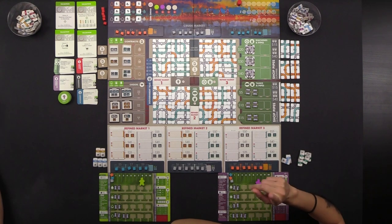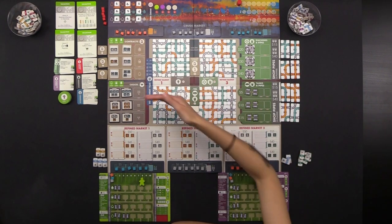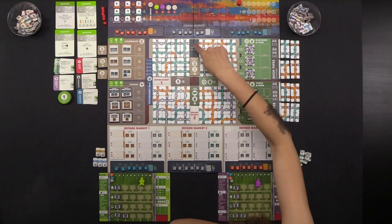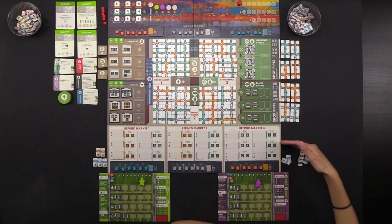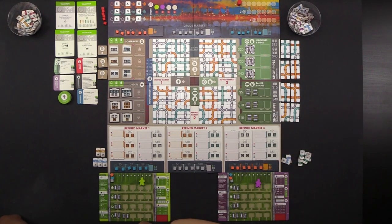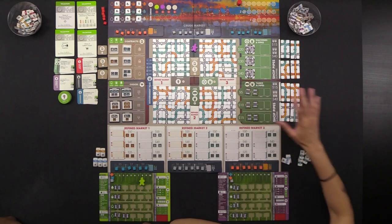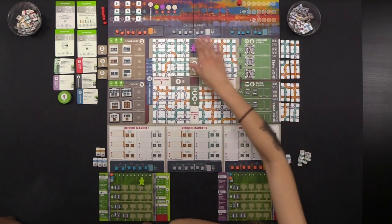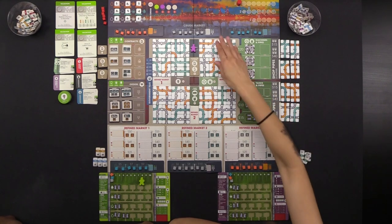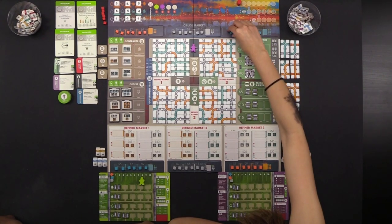On your turn you're going to take one action, with an option to take a second action at a price. The majority of the worker placement spots are in a cross in the middle. The main thing in the middle is four different markets: the crude market and three refined markets. These are the places you can go to buy and sell oil. Taking an action spot doesn't block it off for anyone else — these action spots are all friendly.